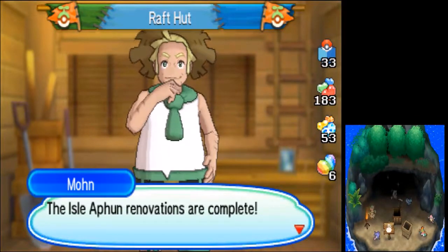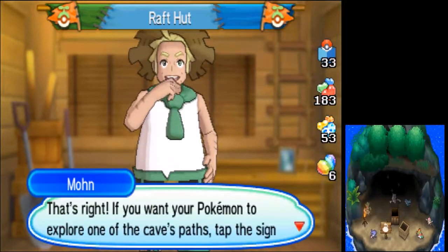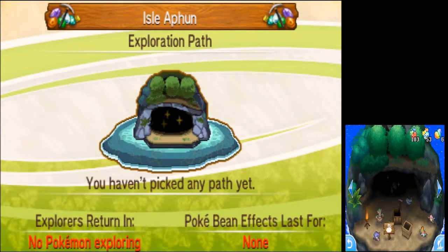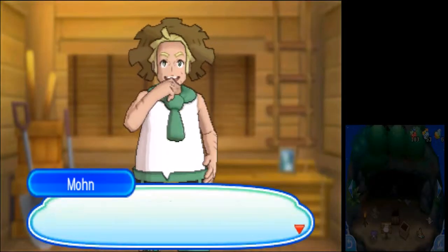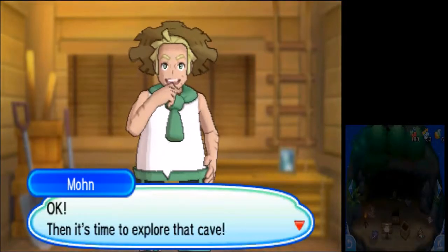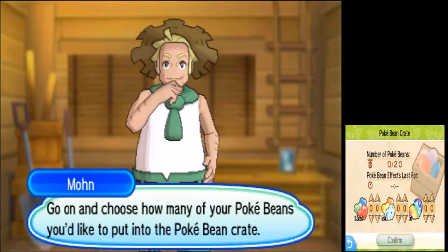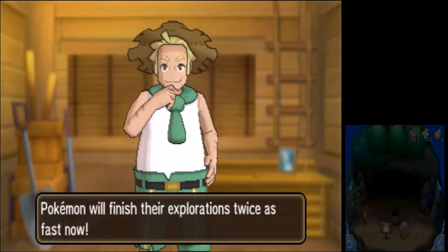Hello everyone and welcome back to my Pokemon Ultra Moon Fun Run. I managed to upgrade my Pokepelago and now I have the Isle of Fun because I had enough Pokemon in my box. I gotta send some Pokemon out to get some treasures, and I might as well send them out to get some shards. They'll be gone for a day and if I remember, I'll show the treasures.